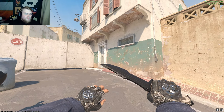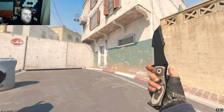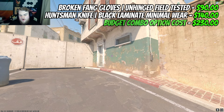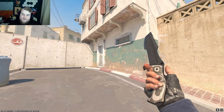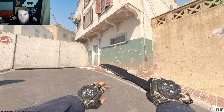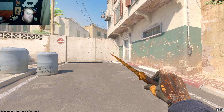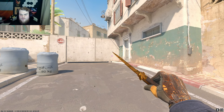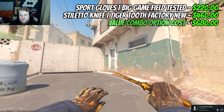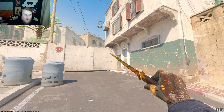I said I'd show some knife and glove combos and here are three options. Starting with the budget combo: Broken Fang gloves Unhinged in field-tested for ninety dollars, with a one-hundred-and-forty-dollar Huntsman Black Laminate — total cost just over two hundred and thirty dollars. The gloves are black and silver so they're pretty neutral, and the Black Laminate Huntsman is lush.